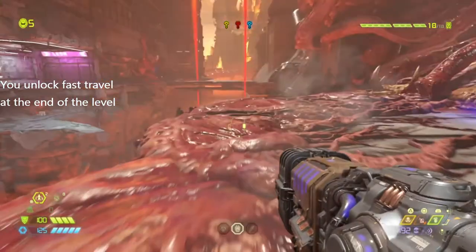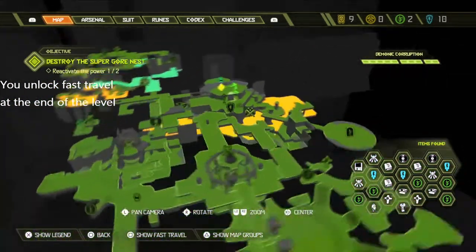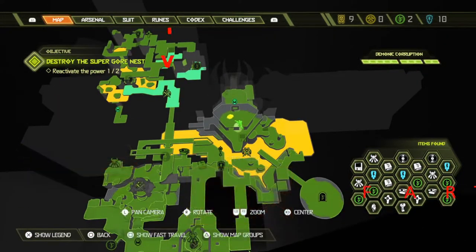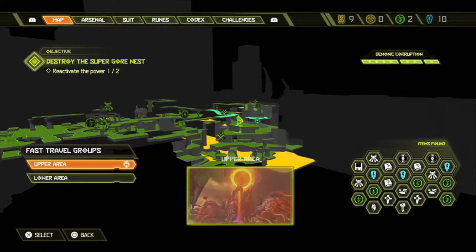Basically, what you have to do is complete the map first. Once you complete the map, you can now fast travel. All you have to do is press Square — or the equivalent on Xbox or PC — it says next to 'show legend' and 'back.' That will show the fast travel option.